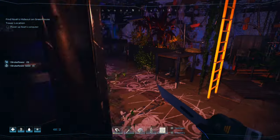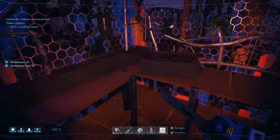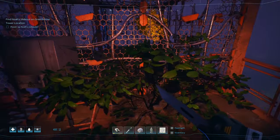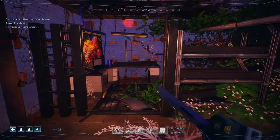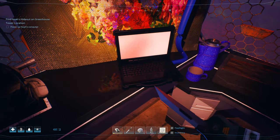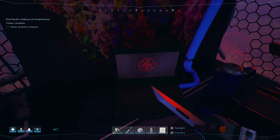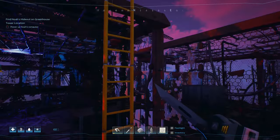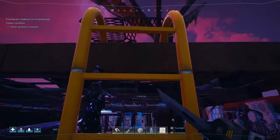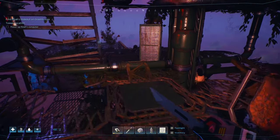I was kind of hoping it was going to be daytime but never mind, it's raining of course. I think this place is a gold mine. The handheld extractor requires crystals which we don't have yet, so I can't do that anyway. Let's power up his computer. We've got to follow the power cord up. I think we've got to use a battery or something to charge it. I'm starting to remember things.